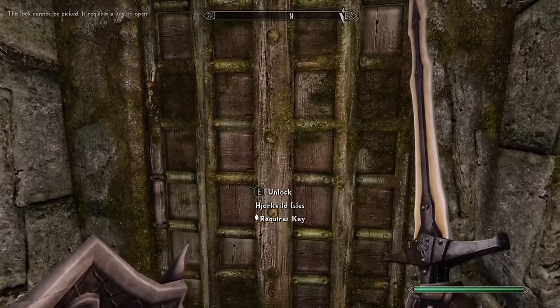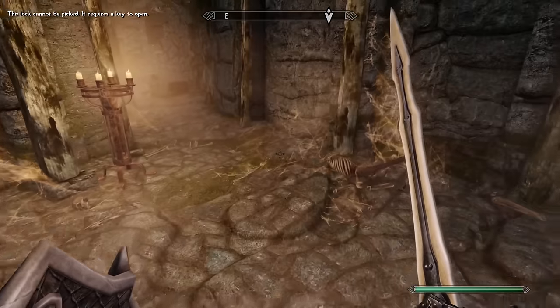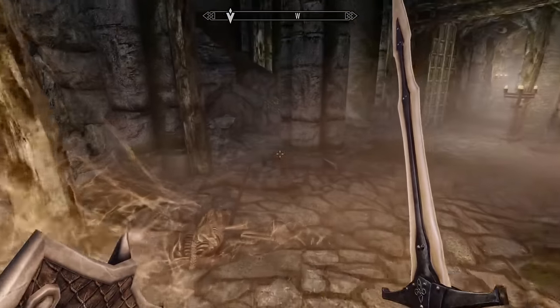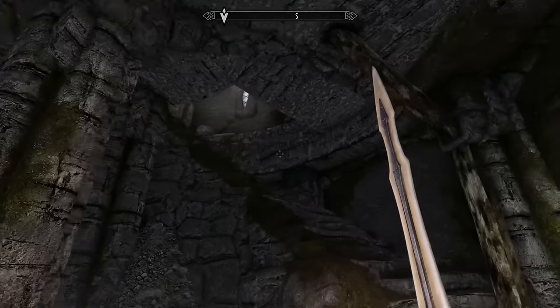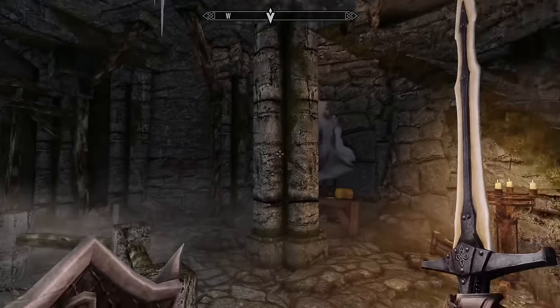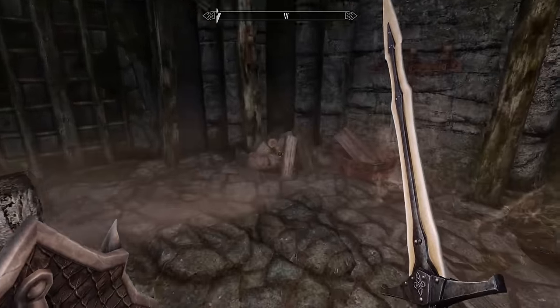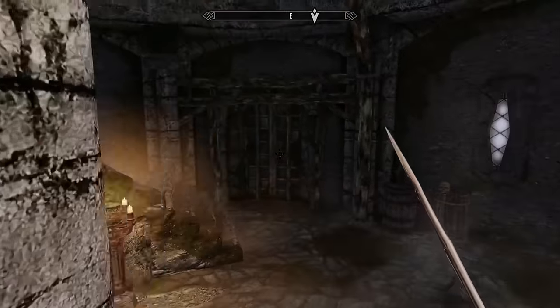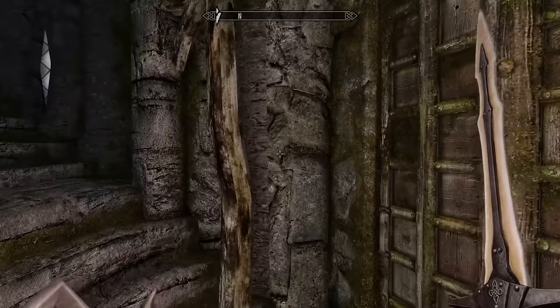I still need a key to get out of here. Even though we're on the inside, we still need a key to unlock it. They're probably pointing us to the exact person that has the key, so all I've got to do is follow it, pay attention, and act like I know where I'm going and what I'm doing.